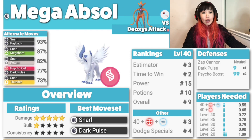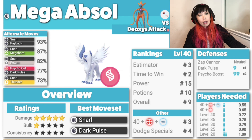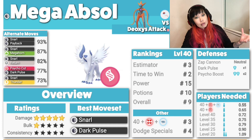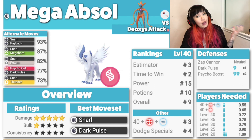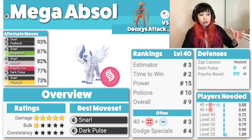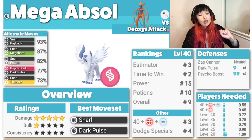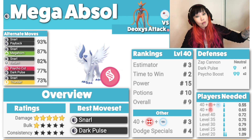Let's look at Mega Absol. Damage 5, bulk 1, consistency 0. Best moveset is Snarl, Dark Pulse. Compared to Mega Houndoom, Houndoom is obviously better — it's tankier. But if you have a lot of Mega energy for Houndoom, that looks fabulous. If you have the Mega Houndoom energy, try to go for Mega Houndoom.